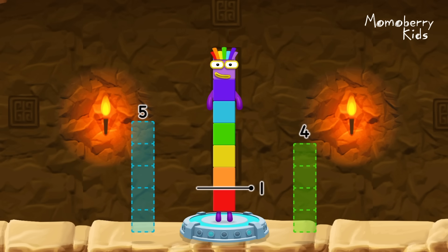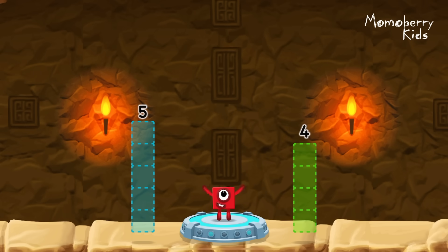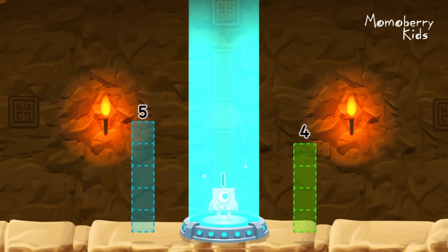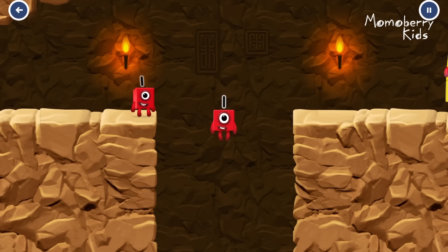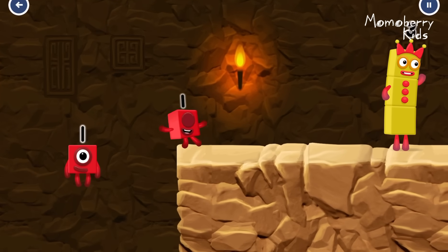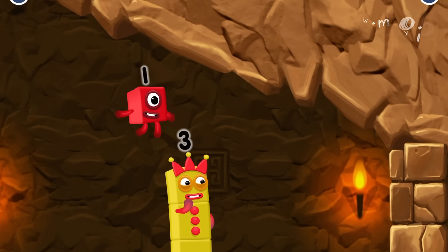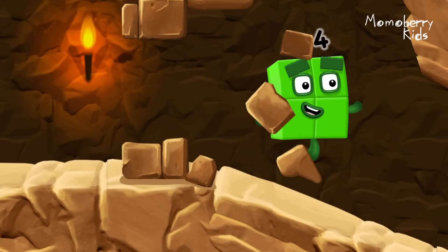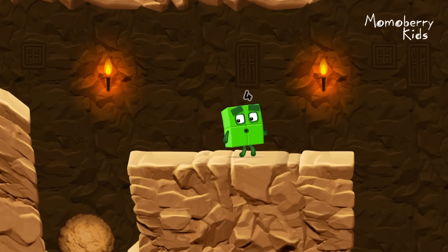Seven minus three minus three equals one. One. Great. I think three might need one's help to get past that wall. Two for two.